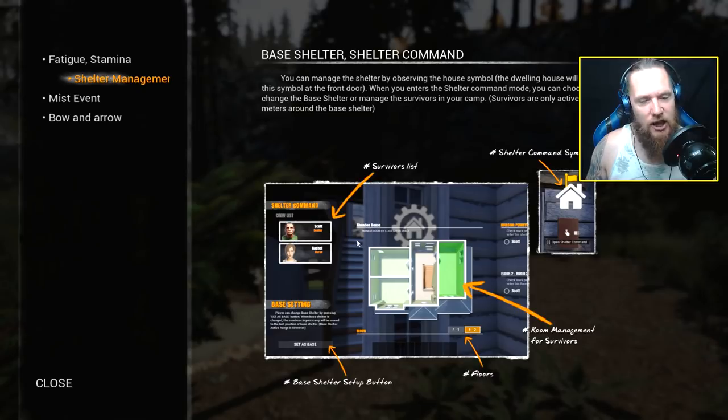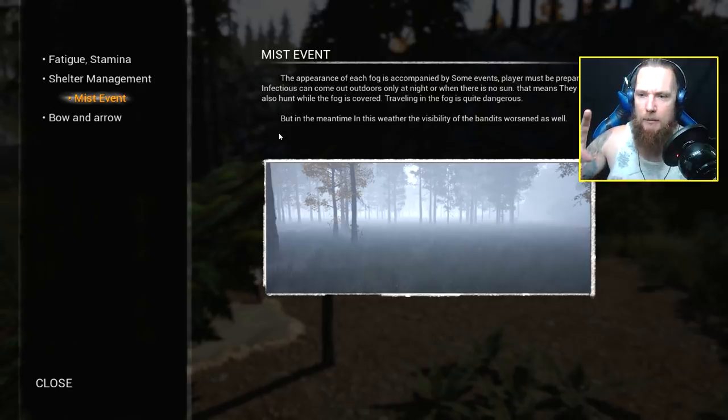You have to sleep or rest to get your stamina back up. You've got shelter management here where you can find survivors that can help you do tasks around the base. The main point of this game is there's a mist that has some biological weapon in it - it turns everyone apart from a few immune survivors into raving maniacs, basically zombies.